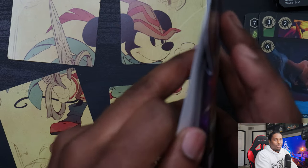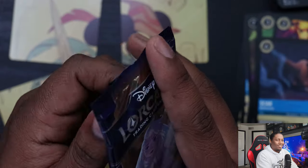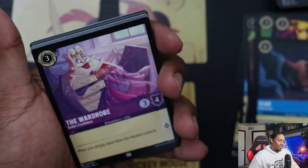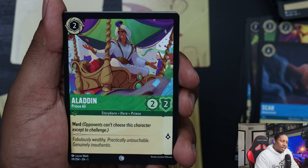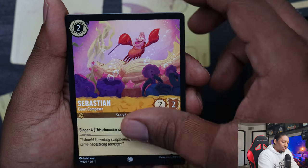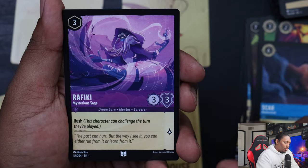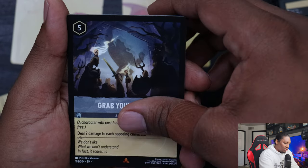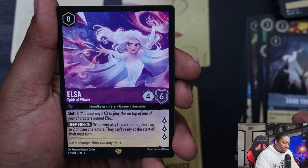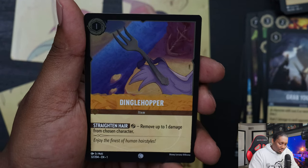Four packs to go and I said I wasn't going to do that opening method anymore and I did it — what is wrong with me. We got The Wardrobe, Aladdin Prince Ali, Merlin, Minnie Mouse, Sebastian, Tinkerbell, Donald Duck, Rapunzel, Rafiki Mysterious Sage, Grab Your Sword, Pitchforks — and we got an Elsa Spirit of Winter non-foil Legendary! And a Dinglehopper.